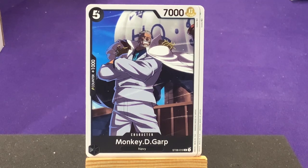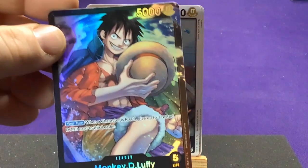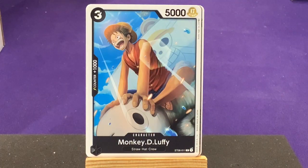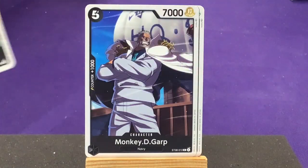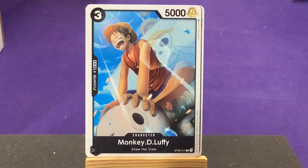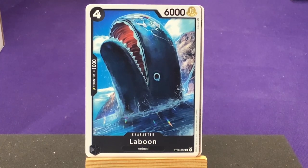Up next we have Monkey D. Garp — the first character we've had with the same type as the leader. He's part of the navy, a big powerful card with no extra abilities. We also get a Monkey D. Luffy character card — fun that we get an extra version in the deck. This is the pre-time skip version when he's on the Going Merry, versus the main leader where he has his cross scar. Comparing Luffy at three cost five power versus Garp at five cost seven. Right in the middle is Laboon at four cost six — interesting to include him since he has the Straw Hat symbol on his face.